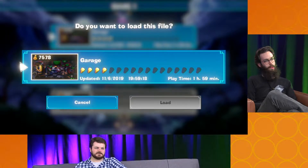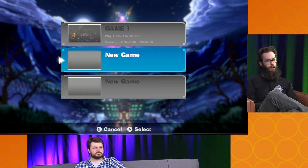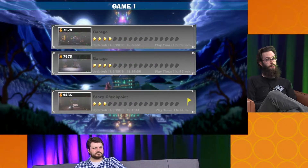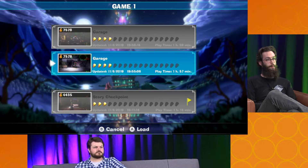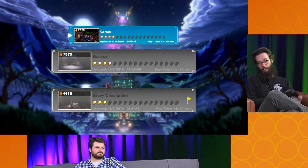The cool thing I was showing Colby earlier is that you've got your save profile, and within it it gives you little saves for your story checkpoint and then the last two rooms that you went into, which is nice for backtracking. We're going to load into the garage. What are those things listed? Those are the elevator buttons you have to collect in the game.